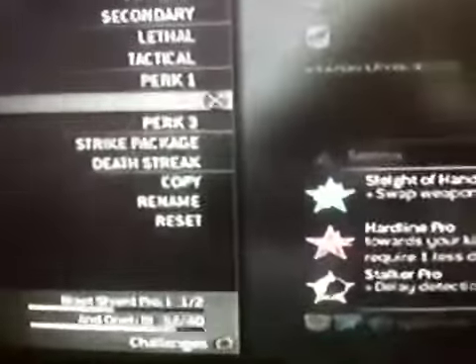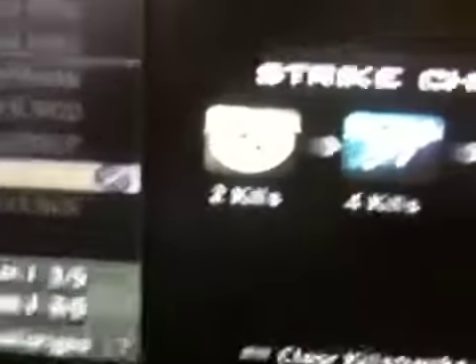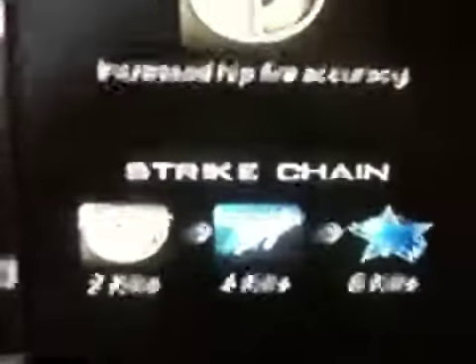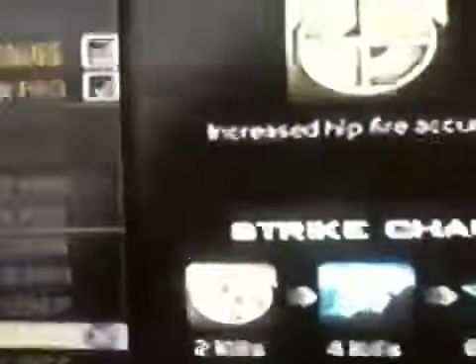The reason I use the Pro version of Hardline is because it gets you a kill streak earlier. The Strike Package I use is the Specialist Package. I personally have Steady Aim as the first Specialist Perk, then second is Extreme Conditioning, and then the last one is Scavenger Pro.